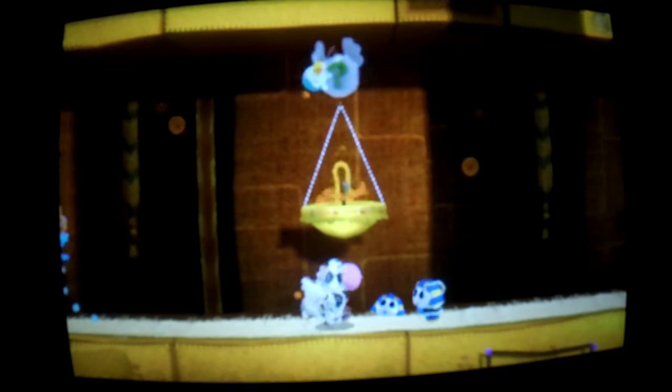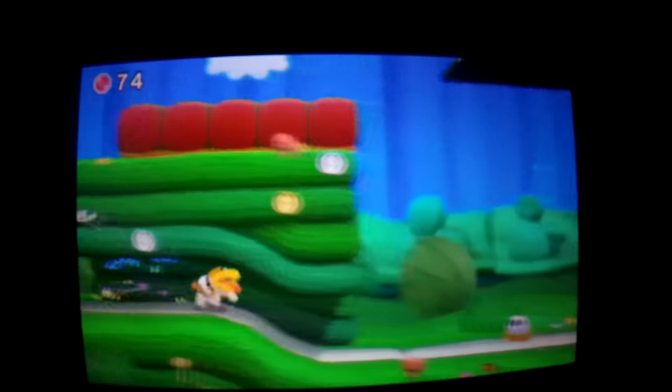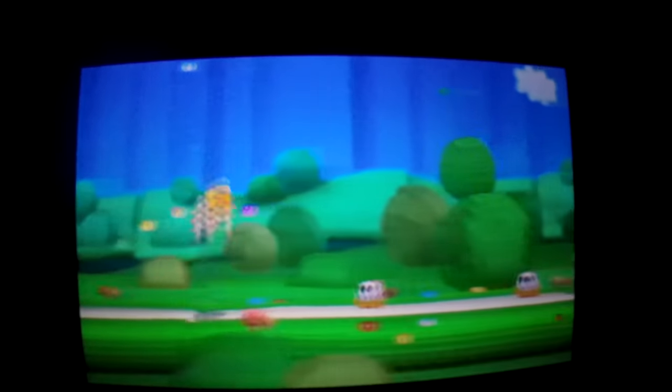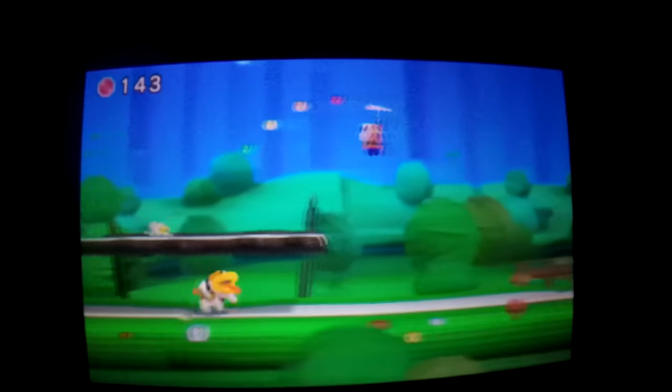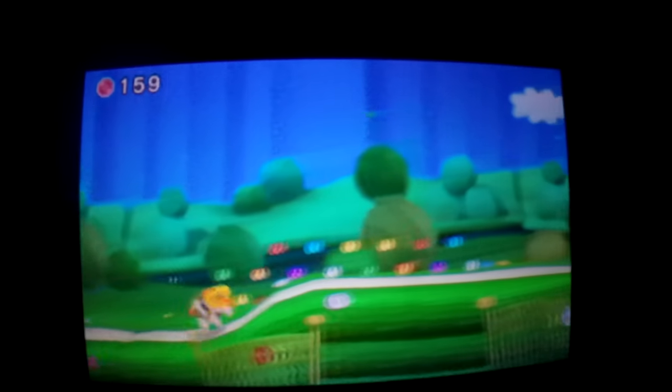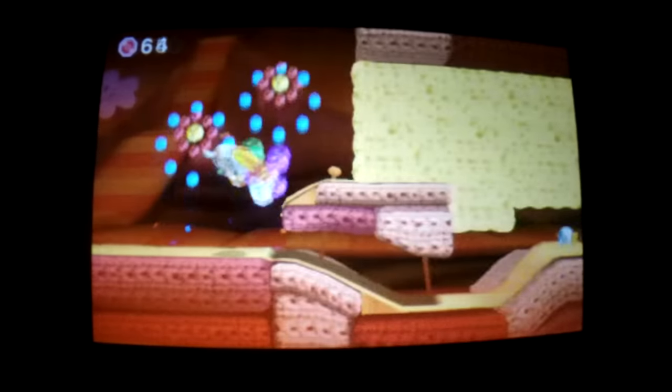Another new feature for Poochy and Yoshi's Woolly World are the Poochy Runner mini levels in the Poochy Hut. These feel like a quick addition that Nintendo added just so they could put Poochy in the title. They aren't bad and add replay value to the game, but they feel too much like a free-to-play app. This was an opportunity to let the player control Poochy and see what it's like to help Yoshi get through a level, or even include a co-op mode where one player is Poochy and the other is Yoshi.